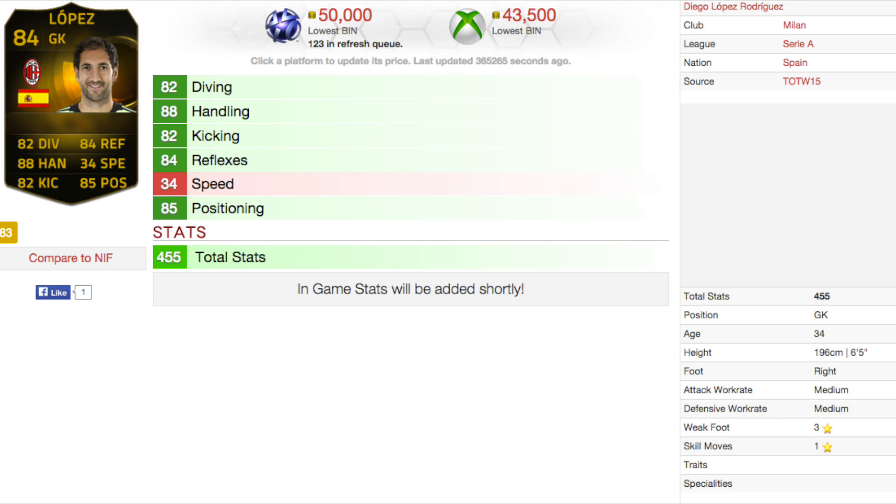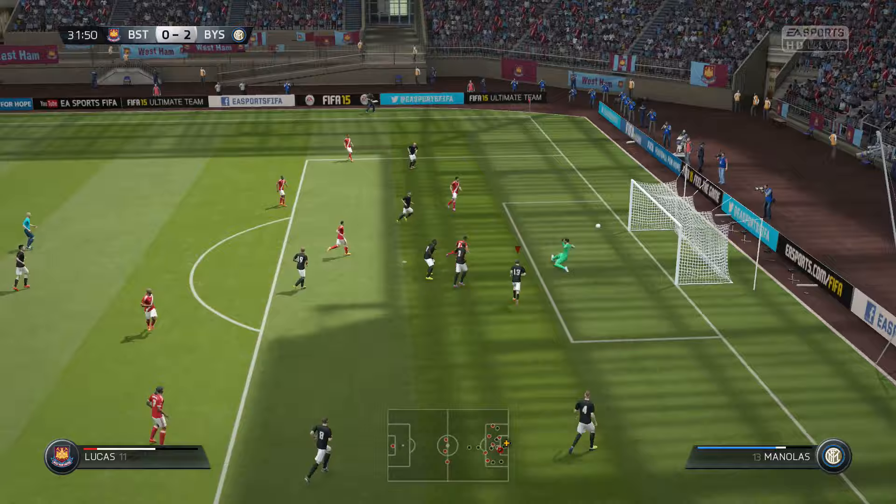How's it going everybody, Bison here back with another play review. This time I'm reviewing inform Diego Lopez, the card from AC Milan. I had his card in a FIFA fight earlier in the year for best Serie A goalkeeper — Handanovic beat him in that FIFA fight — but let's see if his inform is worth the money and if he lives up to expectations. We haven't seen a lot of good goalies yet in FIFA 15; does this guy live up to it? Let's find out.